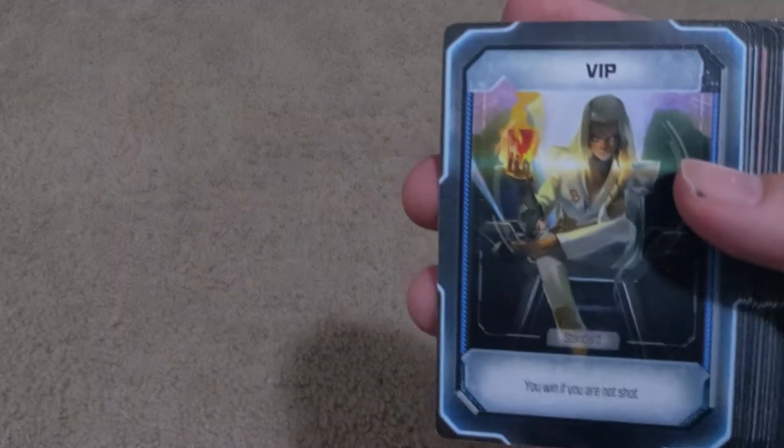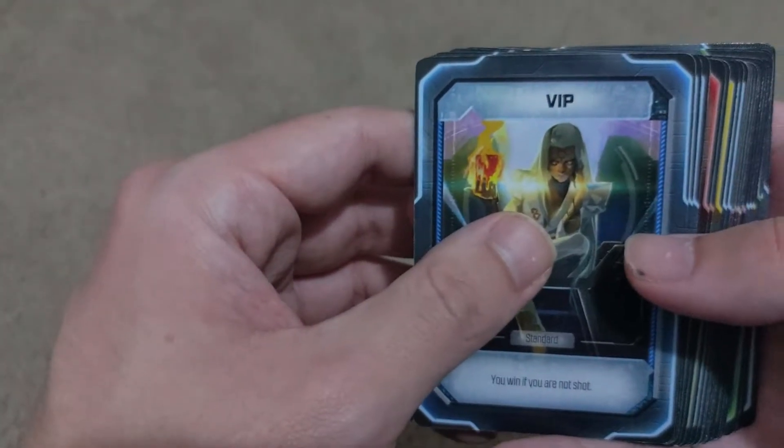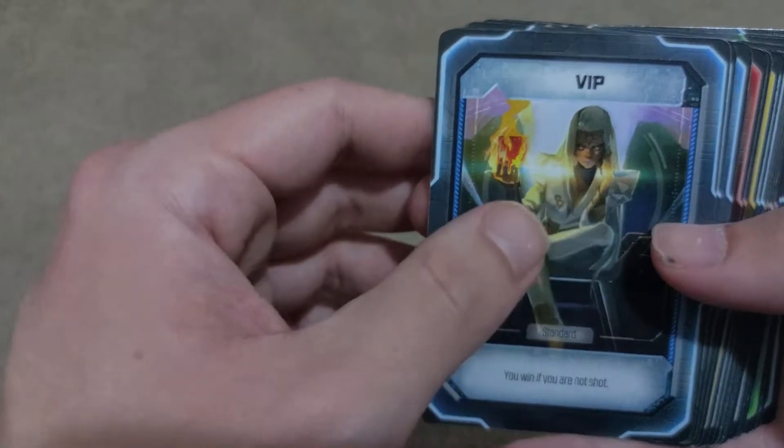Crossfire is a social deduction game, à la Blood on the Clocktower, Mafia, Werewolf — you get the general idea. But it does a few things that I actually really enjoy over something like Blood on the Clocktower, Mafia, or Werewolf. So let's just take a quick look at the roles and see what we've got here.